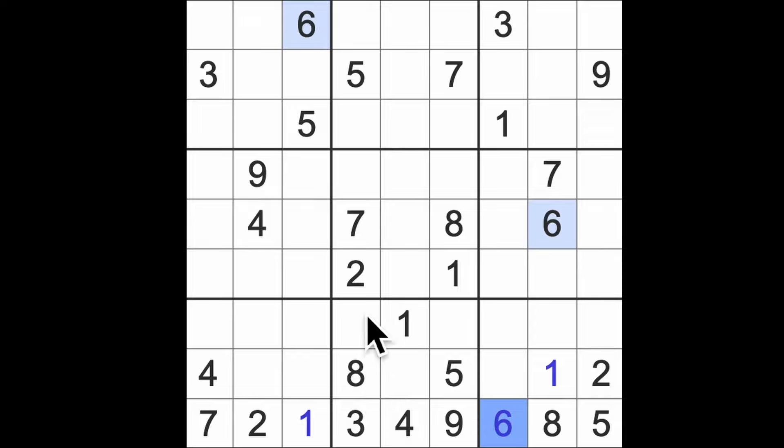We've got two blocking down here and two blocking across here, so that's going to put a two into that square. We've got seven blocking down here, so that's going to give us a seven. And now there's only one number left for this block — one, two, three, four, five — no six. We've got seven, eight, nine, so it has to be six that goes there.